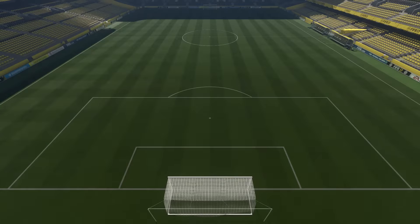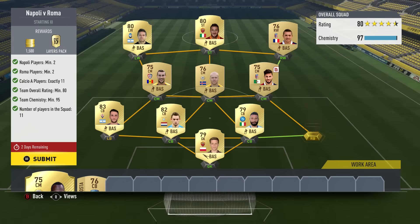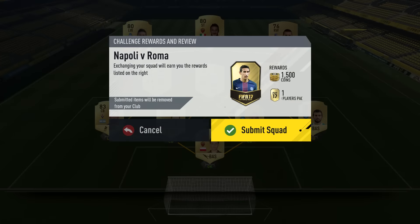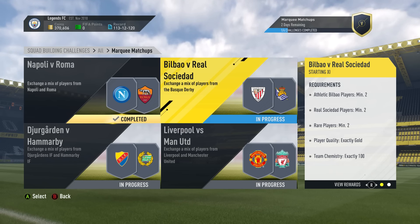We're going to go into the Napoli and Roma, and as you can see I've already got this all done. Have a look at the players that I've used. Most of these players lads are untradeable. I think I made - he's untradeable as well. And then these three I bought, he's untradeable. I bought him and these three are untradeable as well and I bought that guy up there. So yeah, we're going to put them in and we get a gold players pack and 1,500 coins. So we have that complete.